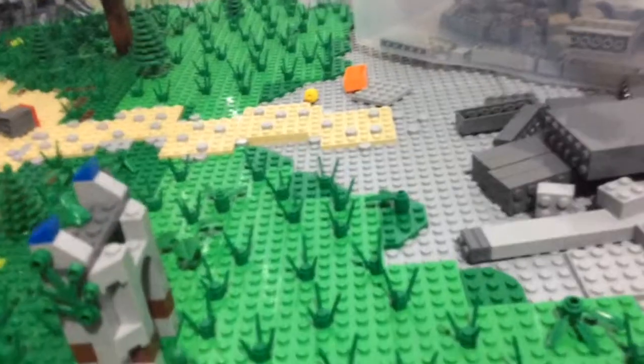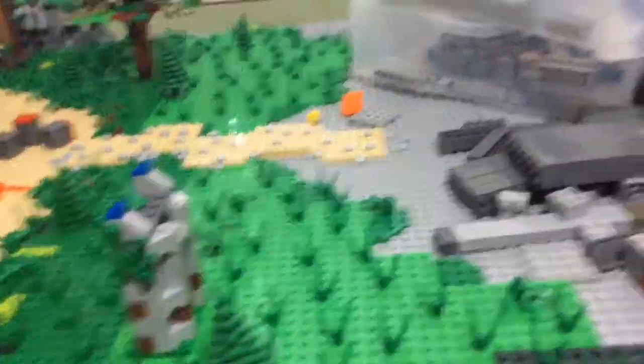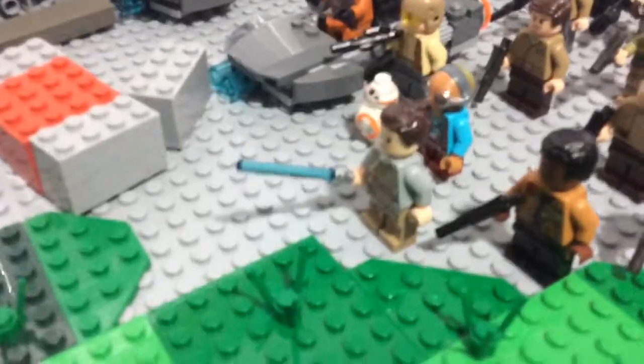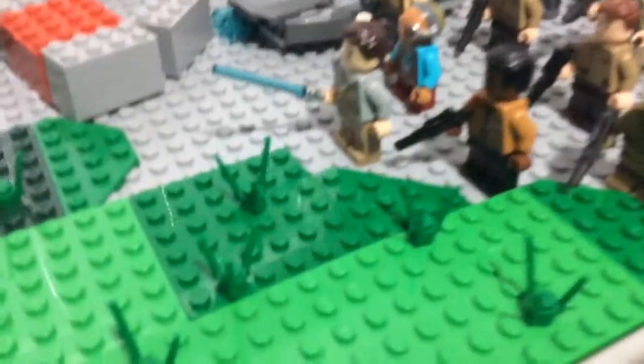I have a bunch of speeders in the background. I have the new General Hux and the old Kylo Ren, but I'm getting a set for my birthday with the new Kylo Ren. I'm also getting the AT-M6 for my birthday — it's the big walker that's like two or three times the size of an AT-AT. The AT-M6 comes with Poe and Rey, so after that the only ones I'll be missing are Rose and Captain Phasma, but I'm going to get her.